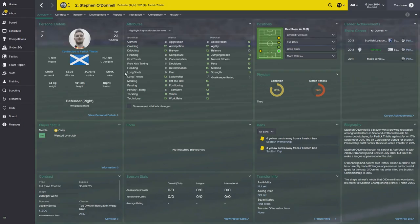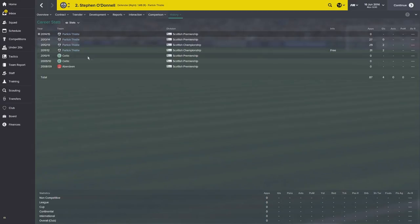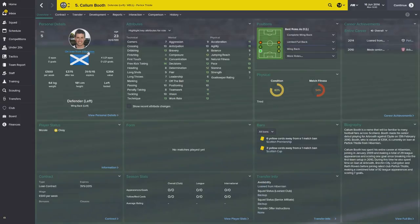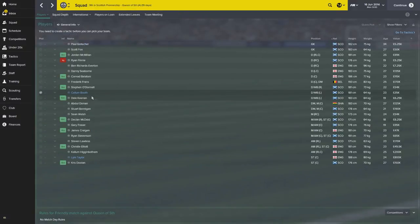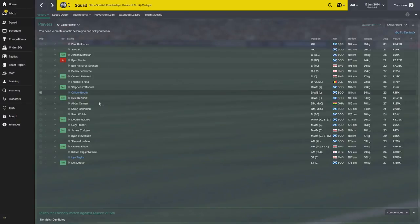Steven O'Donnell is probably one of the best right backs in the Premiership — only 22, with really nice stats, and a former Celtic youth player. He scored a brilliant, Barcelona-esque goal at Tannadice against Dundee United that was nominated for goal of the season. Callum Booth is the left back, signed permanently this summer from Hibs after apparently having a really good season with Raith Rovers. Dale Keenan is a decent left back youth prospect who has since moved on, dropping two divisions to Scottish League One with Stenhousemuir.